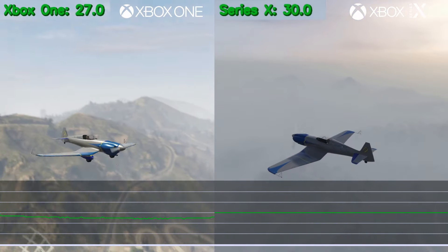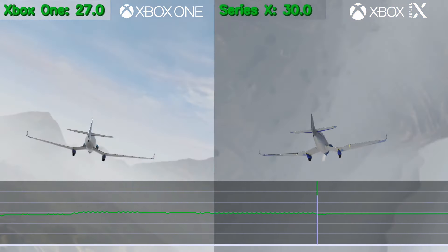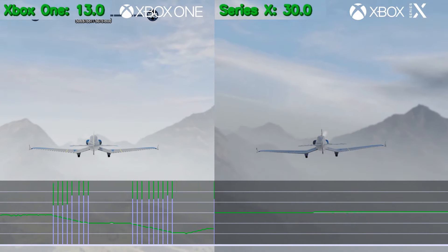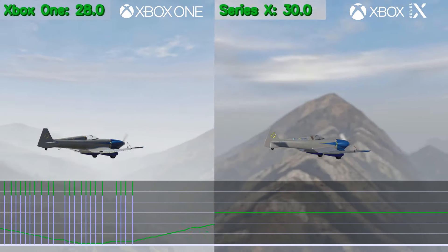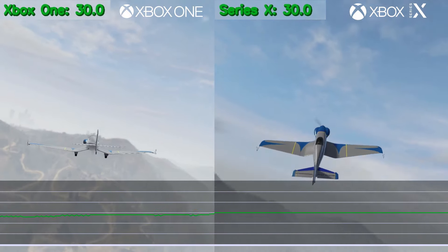When flying in Blaine County away from the city, the Xbox One does perform a few FPS better on average, but still rarely reaches that intended 30 FPS that the Series X has held throughout all of the tests thus far. And again, you're probably going to see some unusual drops to almost 0 FPS on both sides, but just know that that's the frame counting software and not the actual game performance in those specific scenarios.